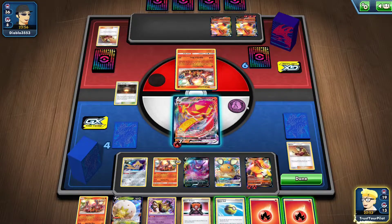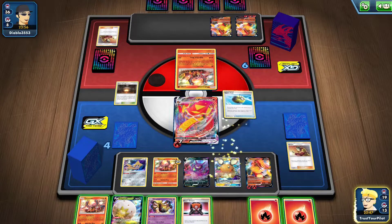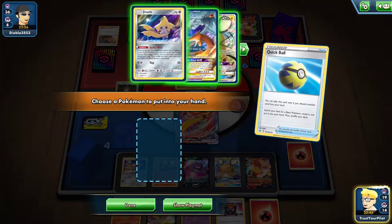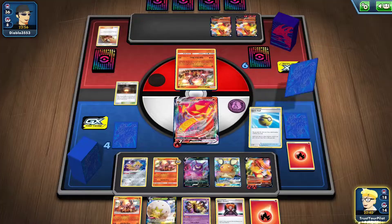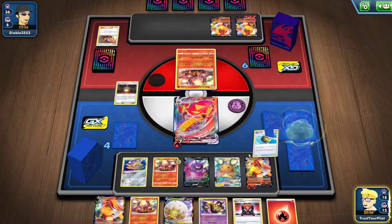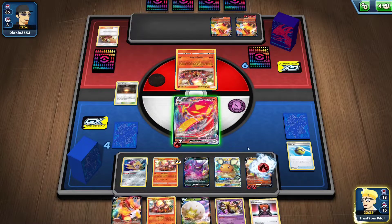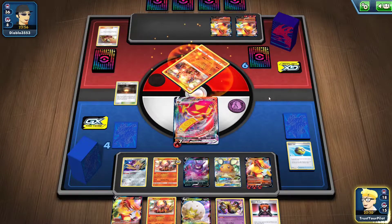We got a Quick Ball. I need eight energy on this thing to be able to take a knockout on a Centiskorch VMAX. So if I Quick Ball that one away and go get anything I don't need — I don't think I need another Centiskorch V. This way, if they somehow play another Marnie, I'll be fine.